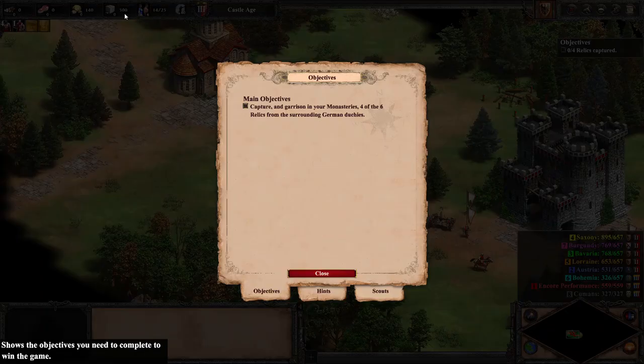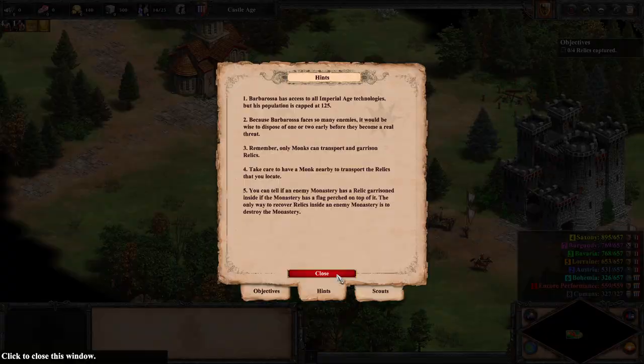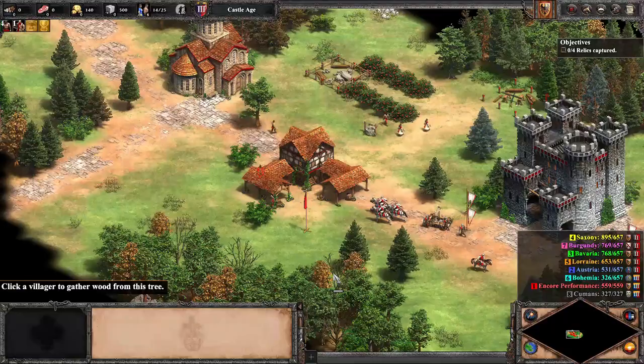As we hop into the first mission, we immediately task our villagers to work and rush to deploy our small force of troops. All must head southwest but the scout, who will go the opposite direction northeast to speak to the Cuban mercenaries.